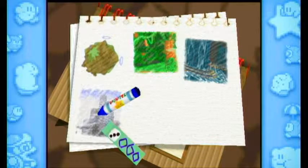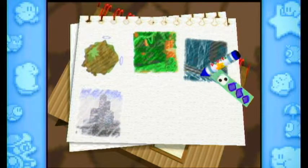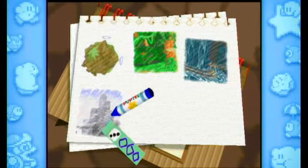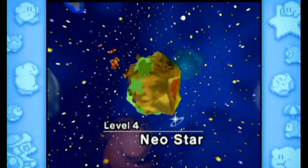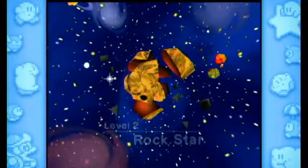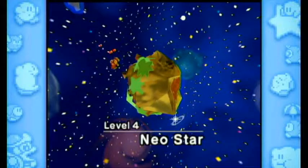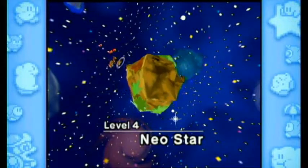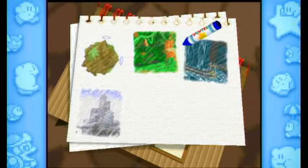I think I'm going to save this for the next episode. I'm going to save the rest of Neo Star and try to finish it all in one clean swoop in the next episode, so we don't get divided up between planets in weird sections like we had with the first few planets. This will help compartmentalize things a little bit. I hope you enjoyed this episode — sorry I played a lot more poorly than I usually do. If you want to see more of Kirby 64, I hope to see you in the next one. Bye!